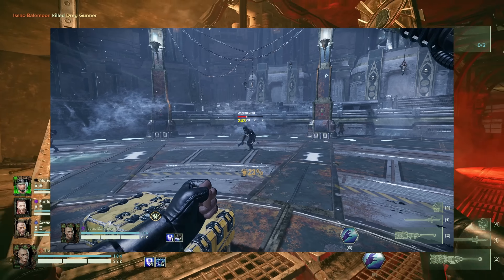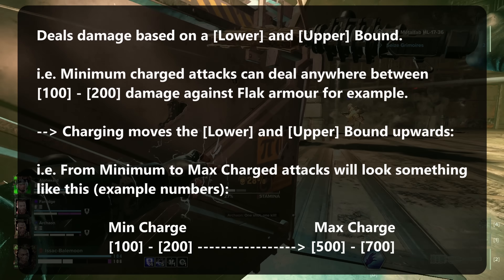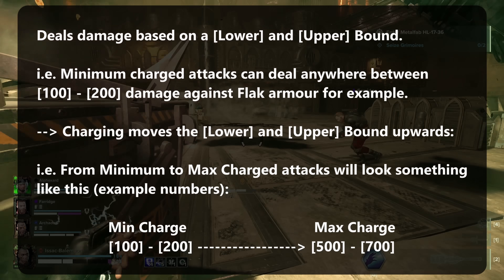Now let's get into the numbers from my testing, starting with the most obvious one. The Surge Staff is very strong against armoured enemies like Flak and Carapace, but suffers greatly against everything else. Here's a table of its output against the most common enemies you'll likely use the Surge Staff on. Looking at the armour difference row, you'll see that the Surge Staff only deals 34% of the damage it would deal to Flak armour against unarmoured enemies at minimum charge — in other words, 66% less damage against unarmoured enemies compared to Flak. This difference widens even more when comparing fully charged attacks, dropping to about 75% less damage. Part of the reason lies in the charge difference multiplier — how many times more damage a fully charged attack deals compared to a minimum charged attack for its respective armour type. Even after hundreds of kills logged and analysed, unarmoured enemies simply have a lower multiplier than Flak.